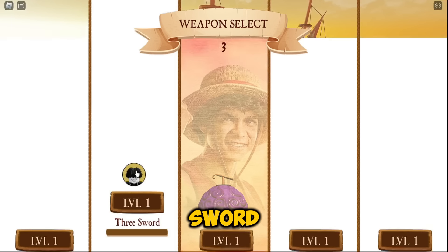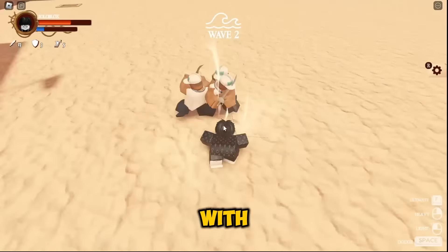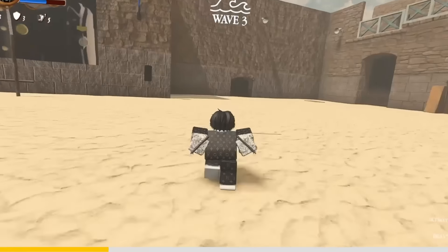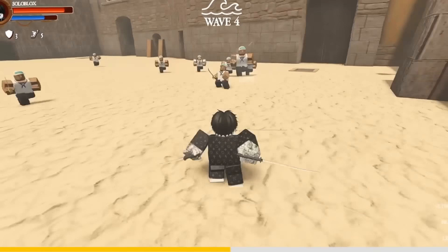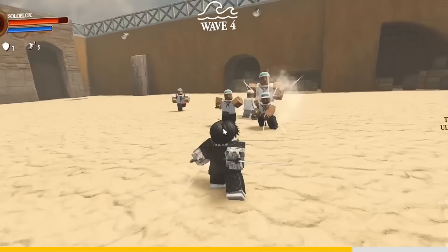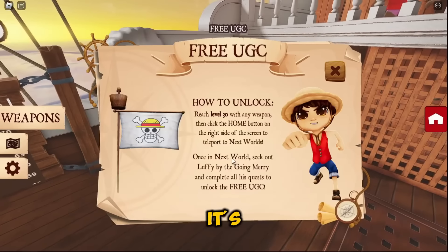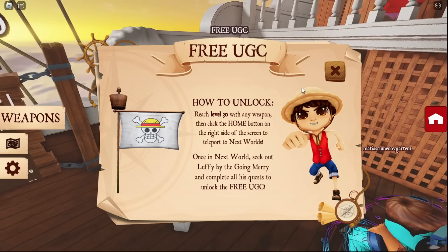Just choose any one of the weapons you would like to play with. I'm gonna choose the three sword. There are going to be waves coming up. With each wave, you will get some XP to level up the weapon. Once you level up any weapon to level 30, it's time for the second quest, which is to talk to Luffy.